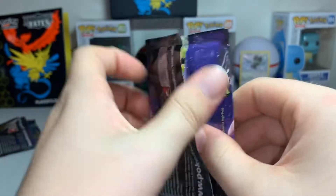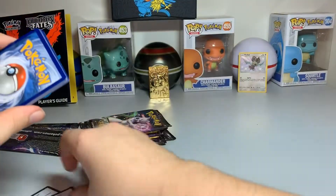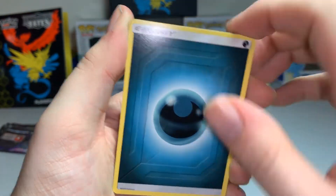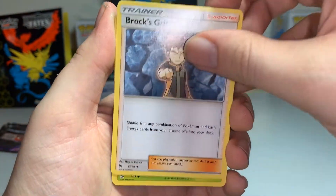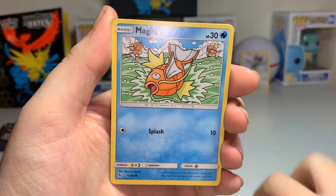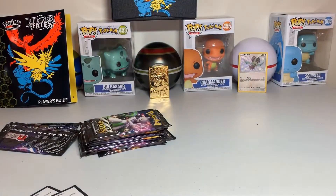Second pack — this one is Mew. Code card for you guys. Dark Energy, Graveler, Farfetch'd, Brock's Grit, Caterpie, Charmander, Cofagrigus, Psyduck, Magikarp, reverse Bill's Analysis, and a regular rare Snorlax.